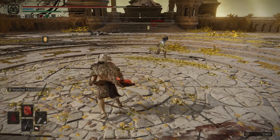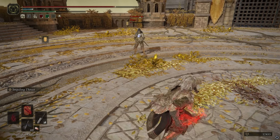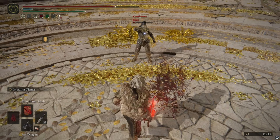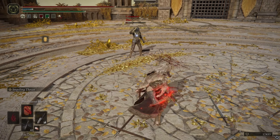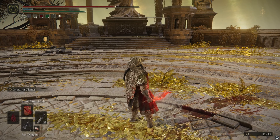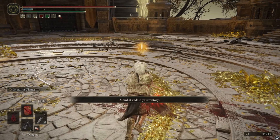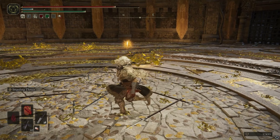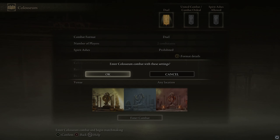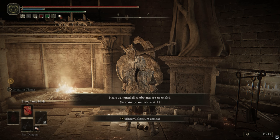One thing we have to mention is that the running R2 does about 80 poise damage, which is pretty nice. But impaling thrust is actually even better. Look at our blood loss — that's really fast. Impaling thrust actually inflicts a lot of poise damage. You know the weakness of daggers is the low poise damage because it's a fast weapon, but impaling thrust counters that entire weakness — it does so much poise damage you can even stagger people with 100 plus poise.